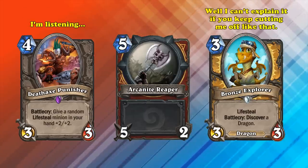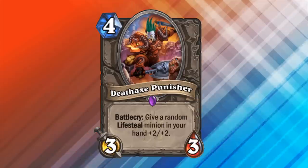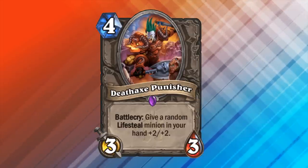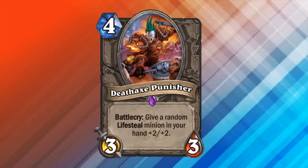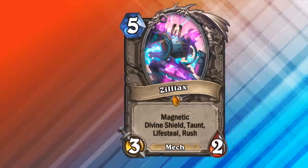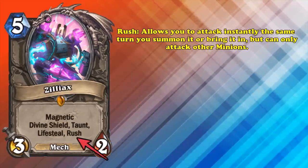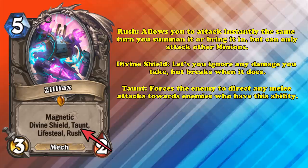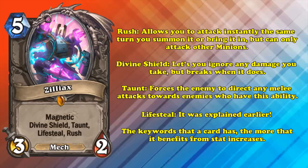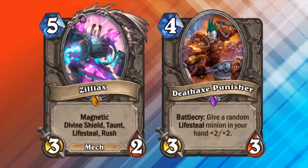Whereas most other bad epic minions have ways to build a deck around their condition, or have ways to mitigate their bad effects, Death Axe Punisher is almost always just going to be a 4 mana 3-3 with no effect. The only reason I didn't put this card much lower on this list is because it does have amazing synergy with Zilliax, which is still a great standalone card in most decks. Zilliax is basically just a mess of keywords, but it essentially can immediately attack, freely trade into a minion, force enemies to attack into it, and has lifesteal. And as a general rule, the more keywords a card has, the more it benefits from any slight increases of stats, like a free plus 2 plus 2 provided by Death Axe.